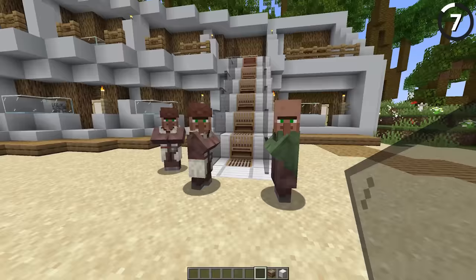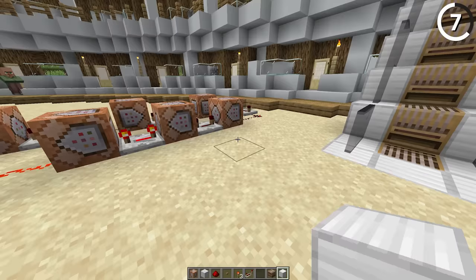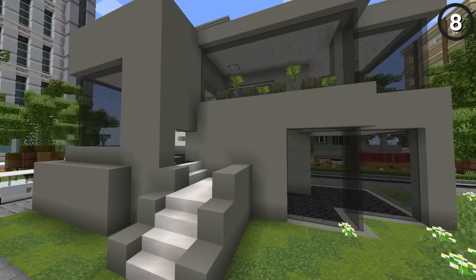This escalator doesn't use any redstone. Instead we use looms, because from afar the lines on the looms start to look like the ridges you see on escalator steps. And if you add in a command block system like this, we can even make it functional with the teleport command.